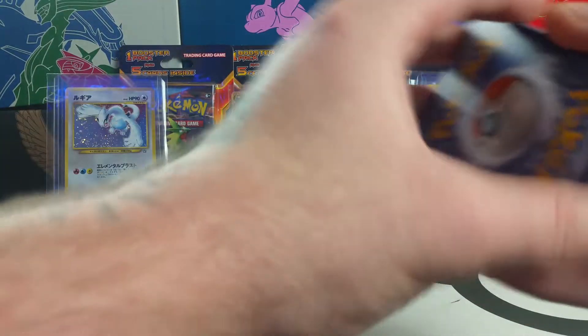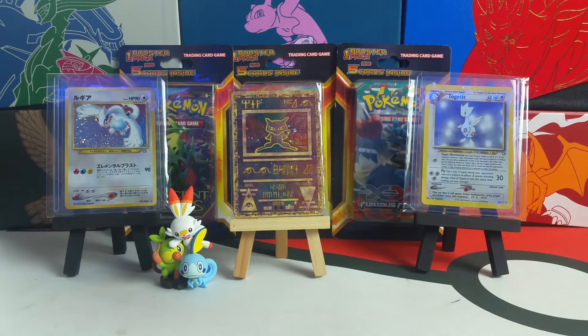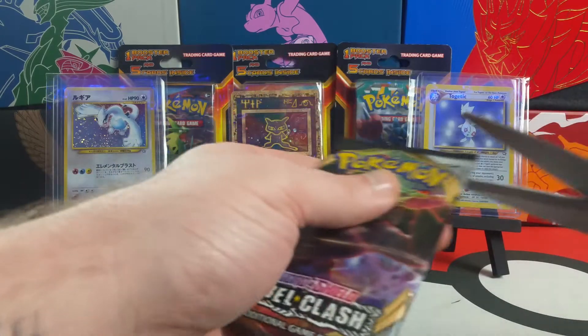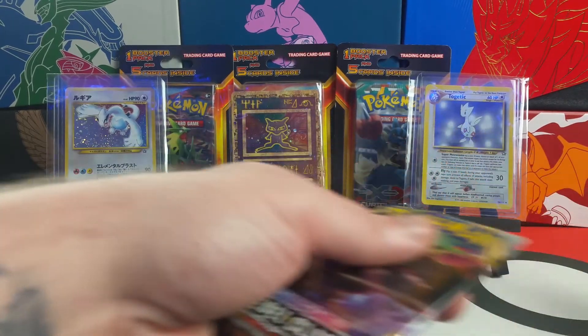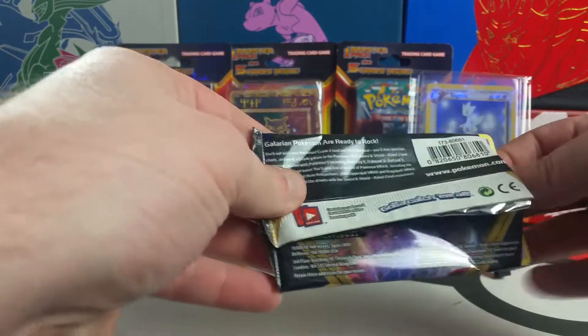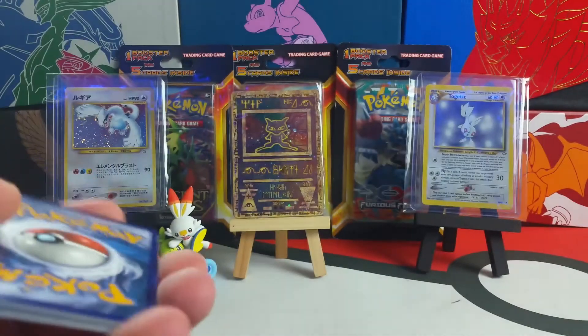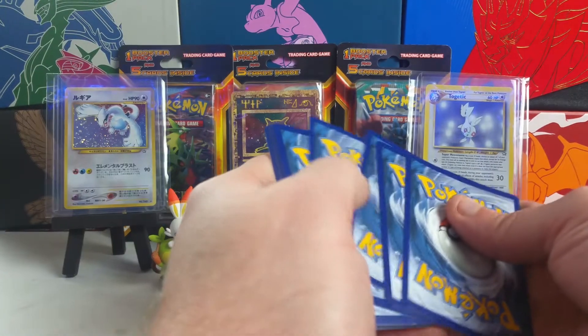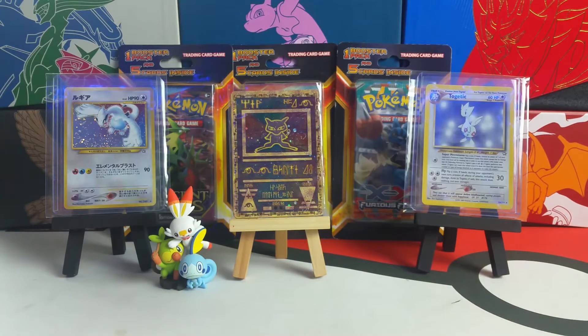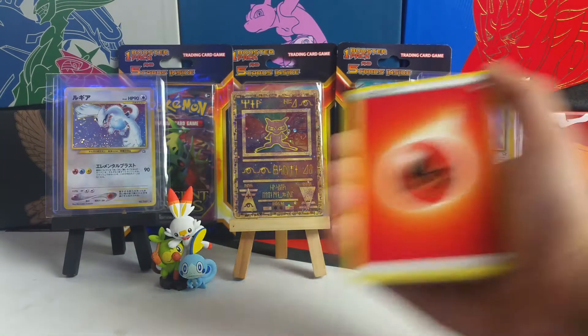The fire energy did give us a sign we're going to get something good, so that is true. Mikhail has a Rebel Clash pack as well — imagine there's a crimp card in the back, that would be awesome. If you missed the last video, make sure you go give that a watch because it was a crazy video.